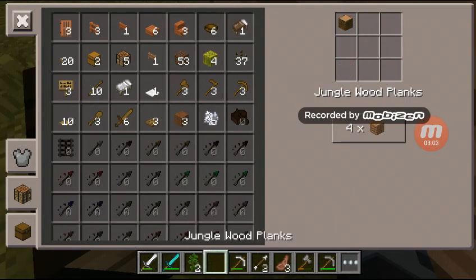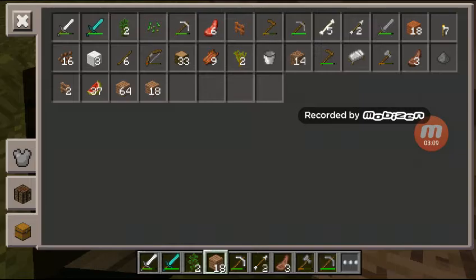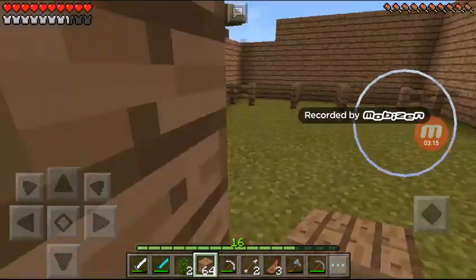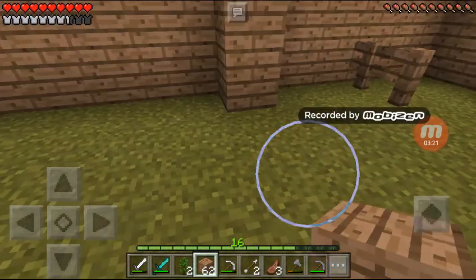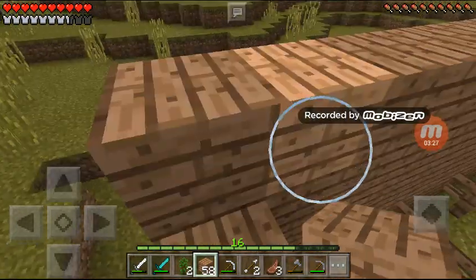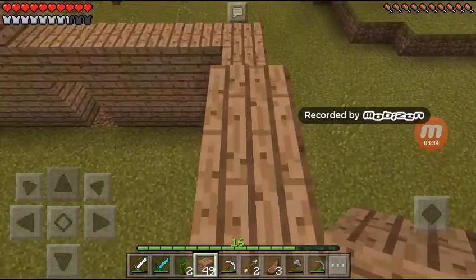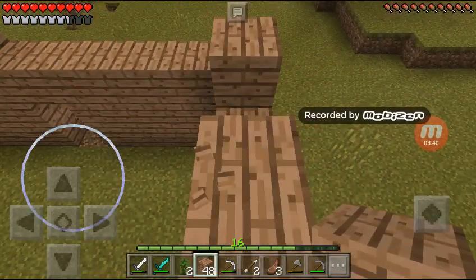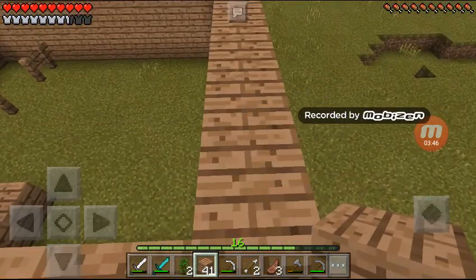I'm gonna get right into building the barn now. If I run out of wood I'll just skip ahead in the video to go get more. I'm going to build a little staircase inside so if I fall I can get back up. I need to build all these walls up to about eight blocks. Right now I'm at about four blocks, so I'm building the fourth layer and I'll build three more.